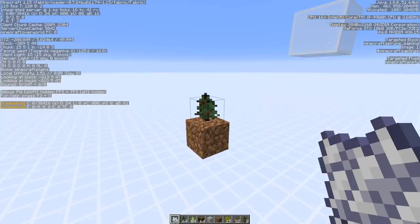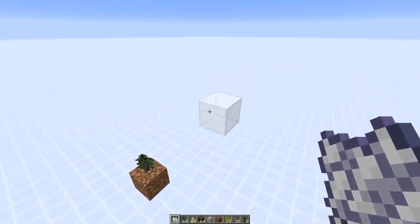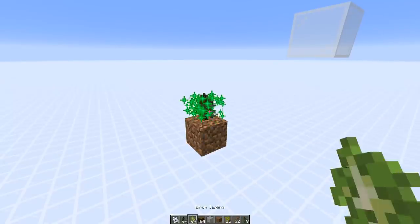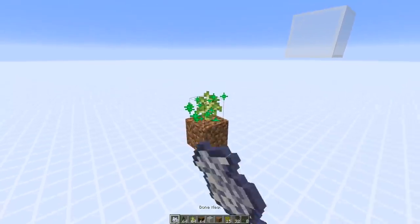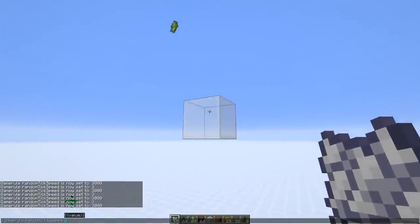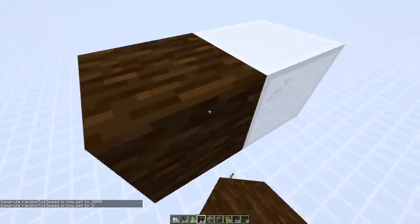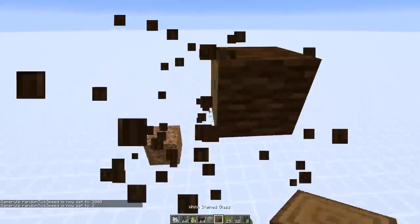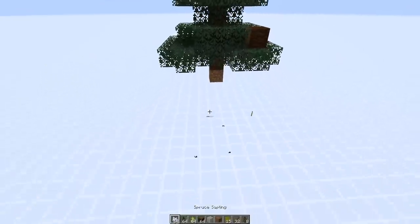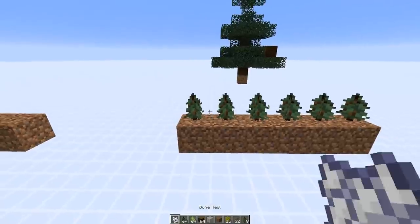Now let's check what happens in Minecraft 1.15 to spruce tree saplings when there are blocks obstructing them. We have a block at the corner point and it still won't grow — so spruce is still very restrictive with non-dirt, non-log blocks. But if we replace it with a log block, the spruce tree can now grow. Spruce trees can grow with log blocks next to them now.